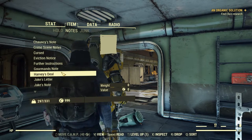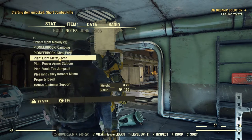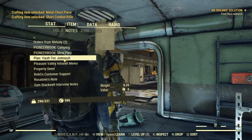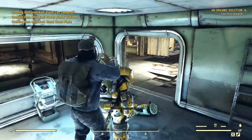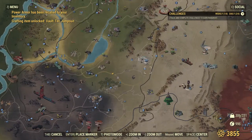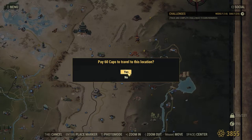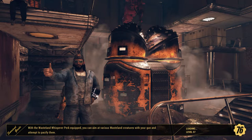We also get the Power Armor Station plan from that quest. Looking through my notes I picked up a few extra plans — combat rifle, voltaic jumpsuit. Now let's fast travel to start the next mission, Organic Solution. That last mission was pretty cool, though it kept bugging out on me for some reason — I have no idea why.